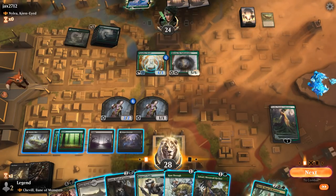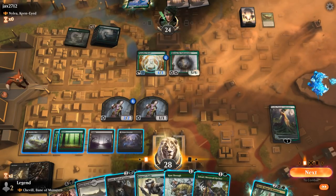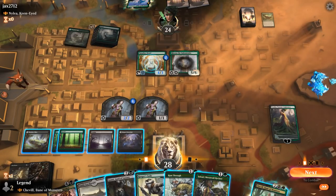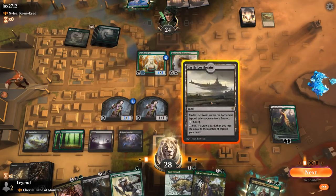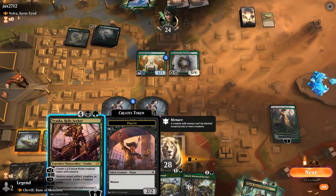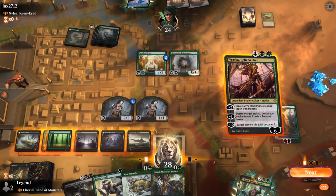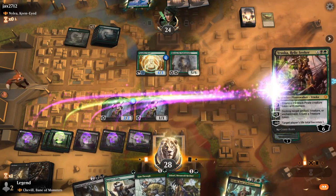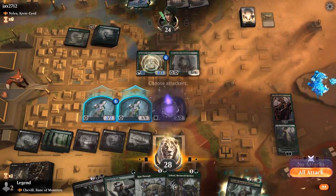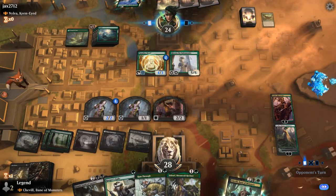Attacking with the Assassins is not great here. We're just going to make some Pirates with Vraska. Could play Gonti and Jolryl, but playing Vraska Relic Seeker is probably better — she goes up to eight loyalty.